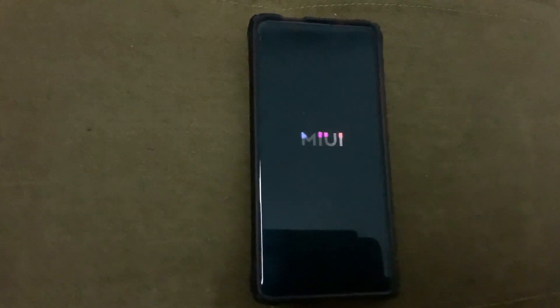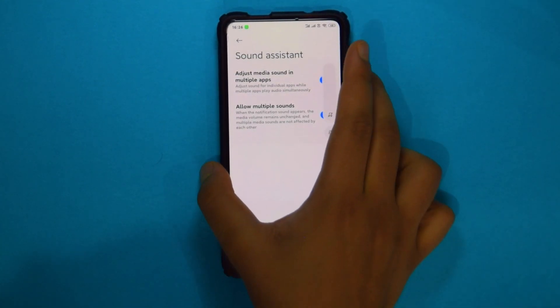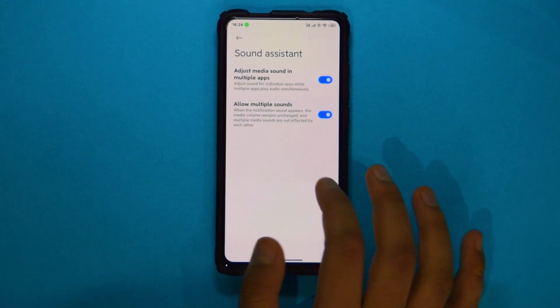I'm not sure if this is a new MIUI feature, but I found a really cool feature called Sound Assistant. Whenever you're playing some media it pops up a bubble, which lets you control multiple sounds at the same time from different apps — that's a really cool feature.